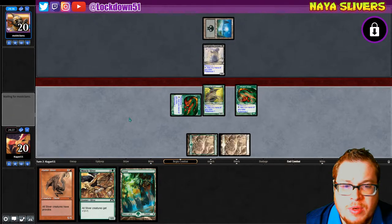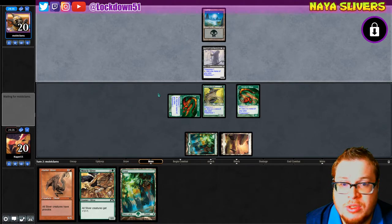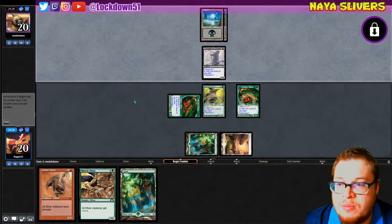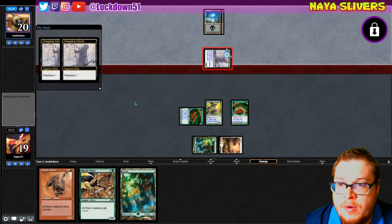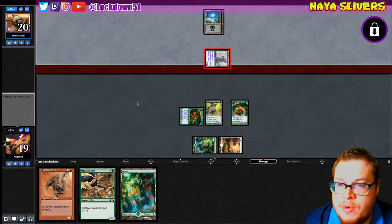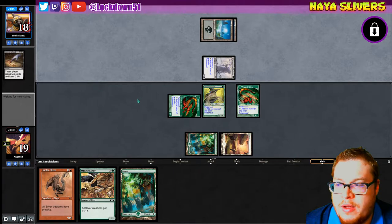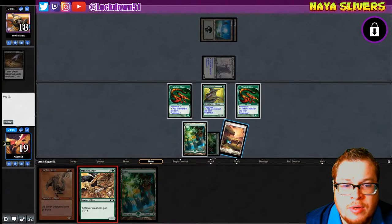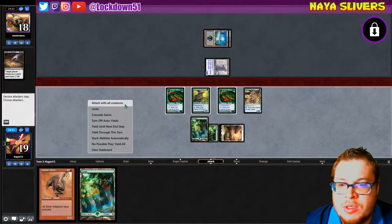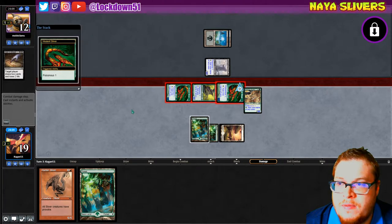He's got double poisonous but we're gonna have triple poisonous. We got three guys on board, drop a muscle, get in there for two poisonous. We'll race a little bit with the changeling. Sign of blood — beautiful, I love it. You just handed me the win basically. We're gonna swing for six and a bunch of poisonous — see if you can race that.